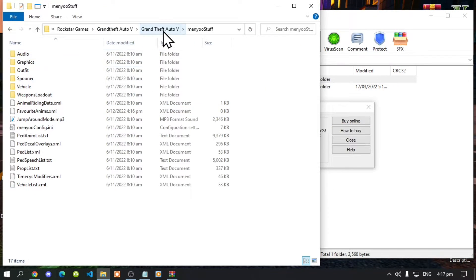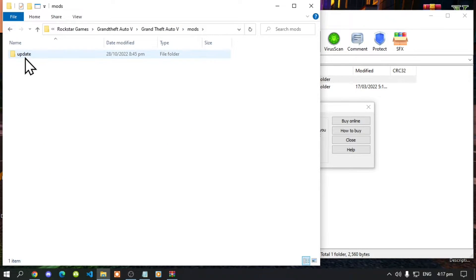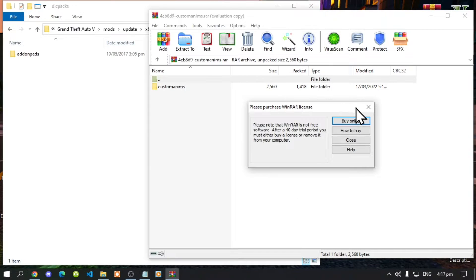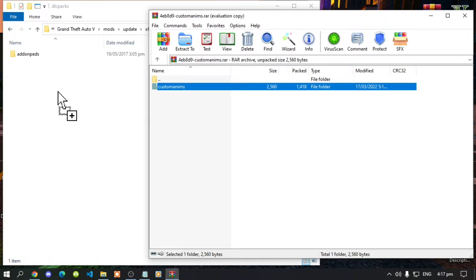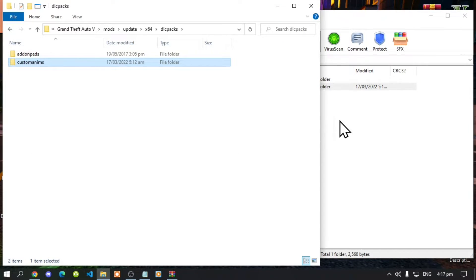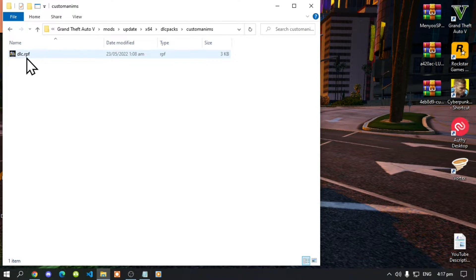Next, open up your custom extract folder. Go back to your Grand Theft Auto V main folder, go to your mods folder, go to update, then x64, then the DLC packs folder. Go back to your extract folder, select the mod folder, and drag it inside your DLC packs folder. Exit out of your extract folder and make sure that you do have a DRC.rpf file inside that folder. Then go back to your Grand Theft Auto V main folder.